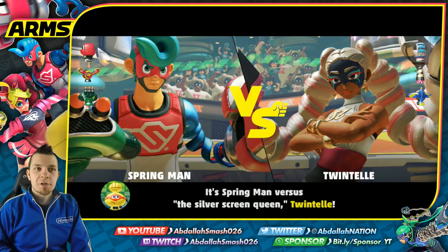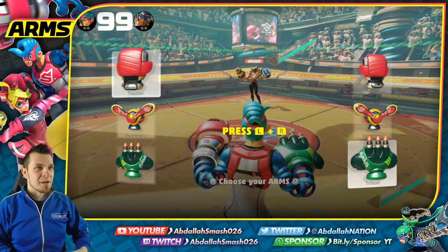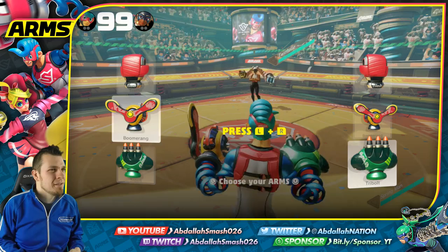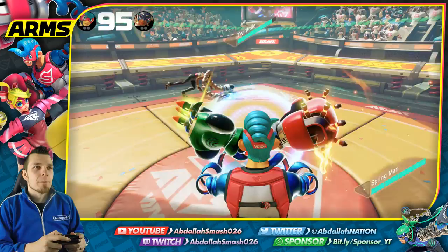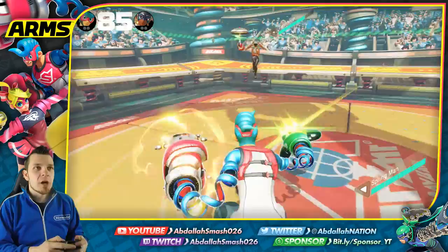Match number one — Spring Man versus the Silver Screen Queen Twin Tell. Her signature parasol arms can deflect light attacks, so keep raining punches and you'll land some eventually. His default loadout: the Toaster is great at 130 power for a charged hit, the Boomerang has some good curve to it, and the Tribolt fires three shots horizontally. We're going to go with Toaster and Tribolt. One of the key things in ARMS is to pay attention to charging up your punches — you don't want to be left uncharged.